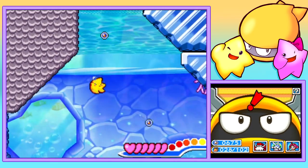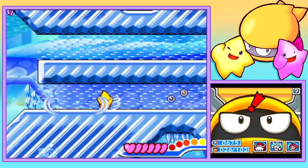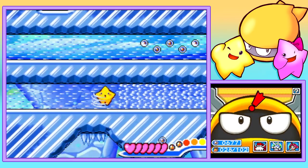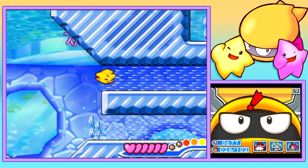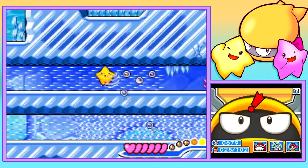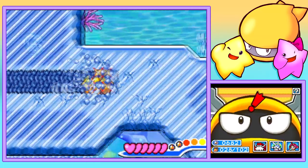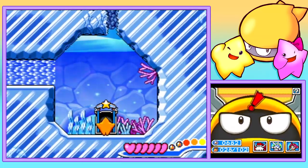Nice introduction. There's a secret room somewhere. Let's go this way first. I knew I'd pick the wrong path the first time. Kiyosuke is really going off, letting me know it's close. Here it is.